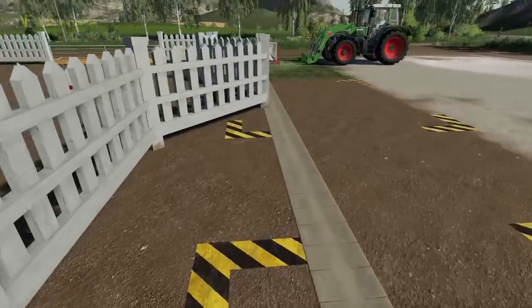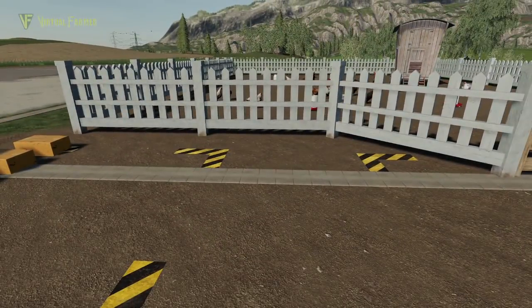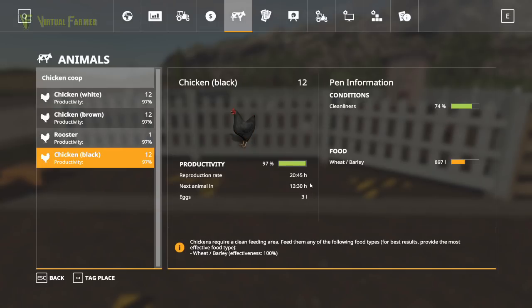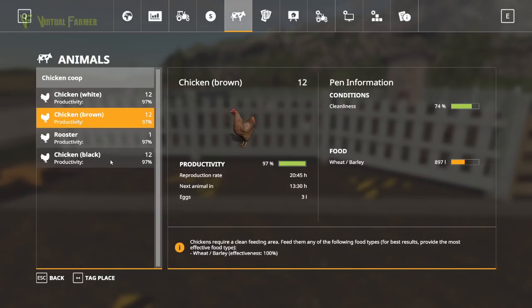If we go into the escape menu, under the fifth tab along you'll find the animals tab. You can see our chicken coop and its availability. I started off with 30 chickens and a rooster, and over about two days we have bred an extra two chickens of each type — six chickens total so far. We've got a reproduction rate of 20 hours and breeding happens per colour.